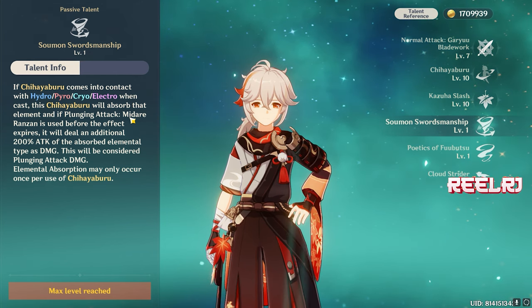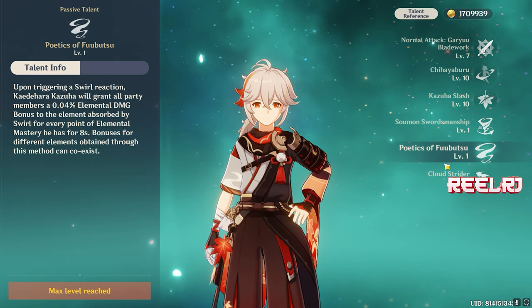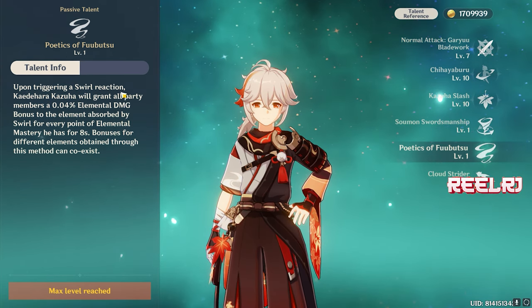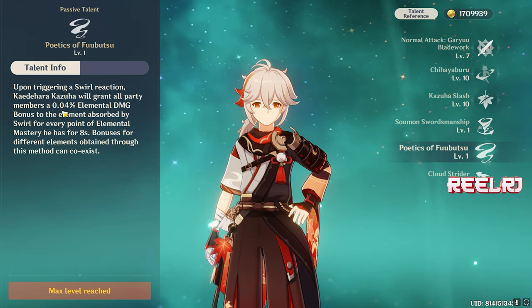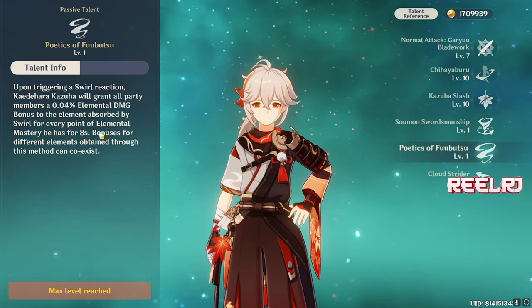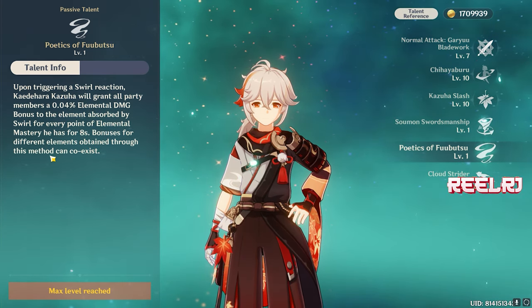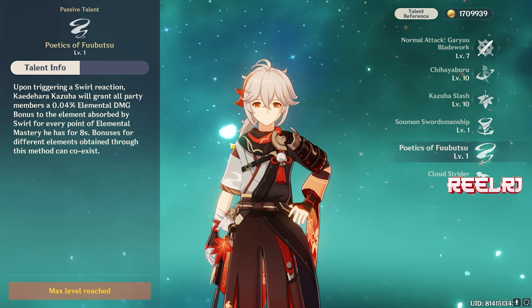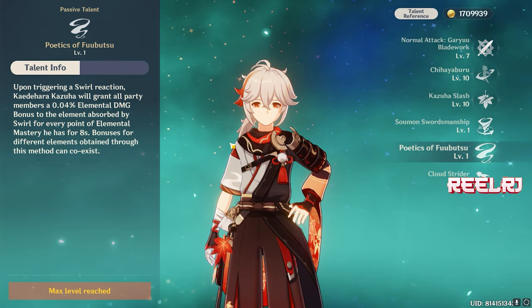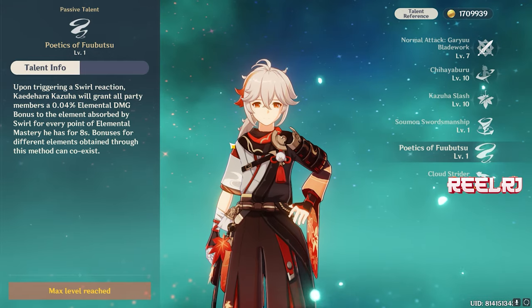Kazuha is not there to deal high damage — it's just to give your whole team an elemental buff. Another passive talent provides a buff to the whole team: elemental damage bonus. Upon triggering a Swirl reaction, Kazuha will grant all party members 0.04% elemental damage bonus to the absorbed element for every point of elemental mastery he has, for 8 seconds. Bonus for different elements obtained through this method can coexist.